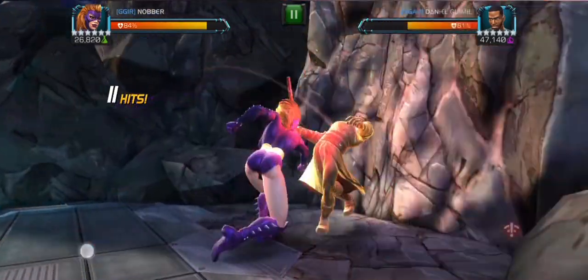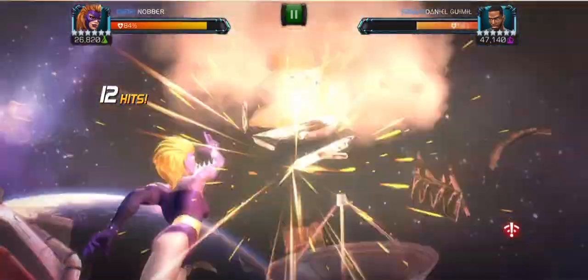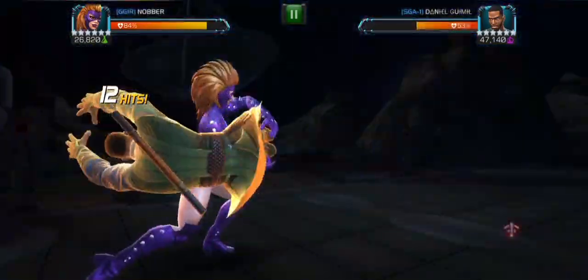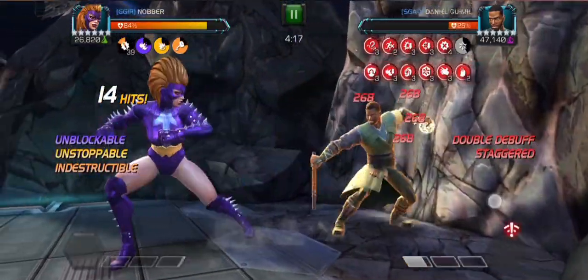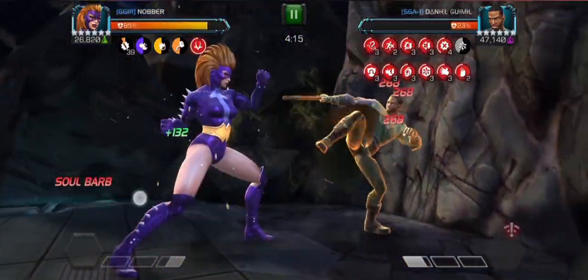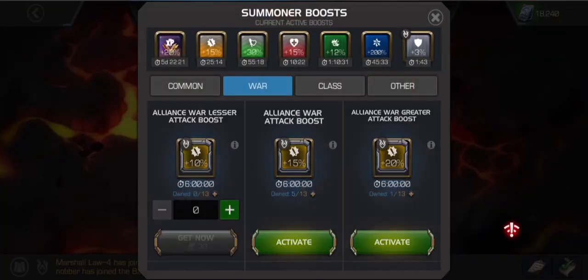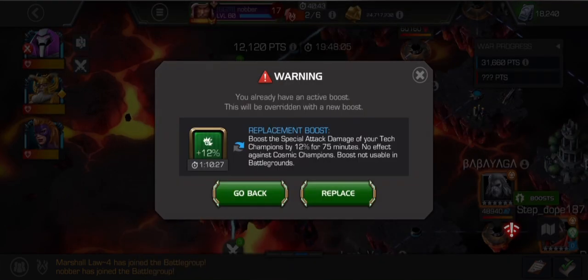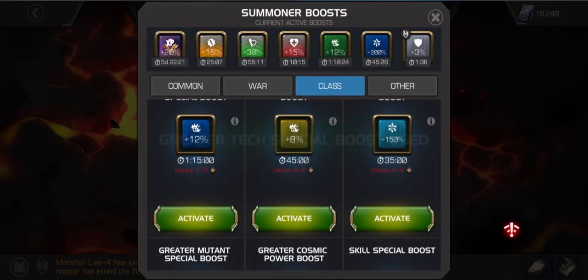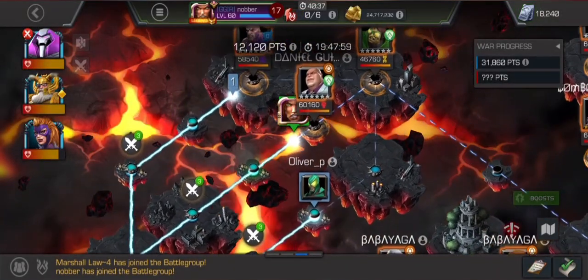Once he goes defensive with his power gain, just make sure it's heavy to stop that. Get him into an SP3 and move in to pummel him in the corner. He did throw the SP2 — I'm kind of glad actually, it didn't cause me any harm, but it did stop him going to an SP3 and making things a little bit risky. Nice and easy. Needs a small potion at the end for my next fight, and that's that. Moving up to Kingpin.